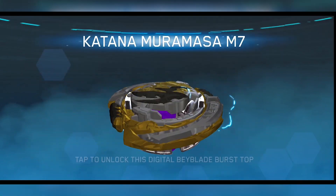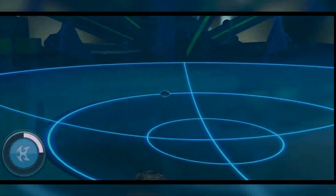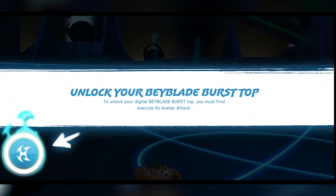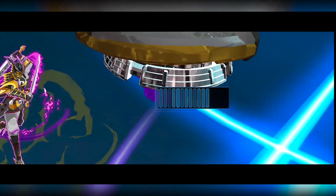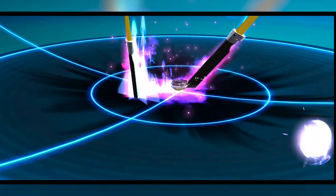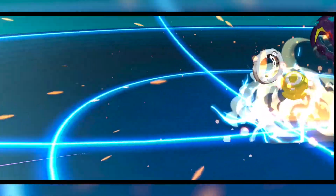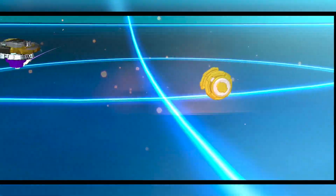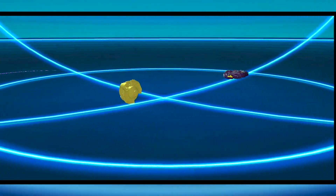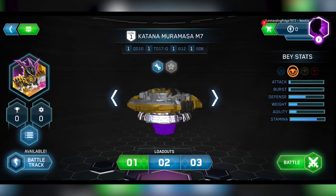Katana Muramasa. Katana's parts — it has Mobius on the base and the attachment is Ryze. And look at that avatar, man. That is sick. That avatar attack is really well made, very very cool. I love the fire effect on the thing, on the swords. It looks sick.